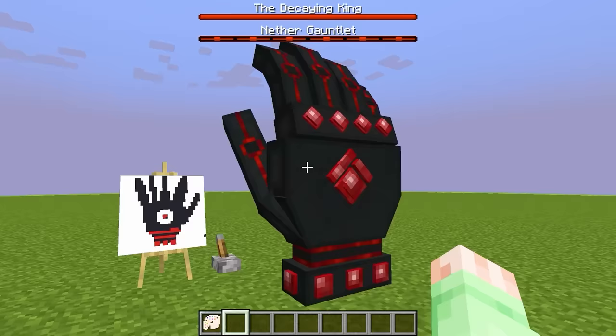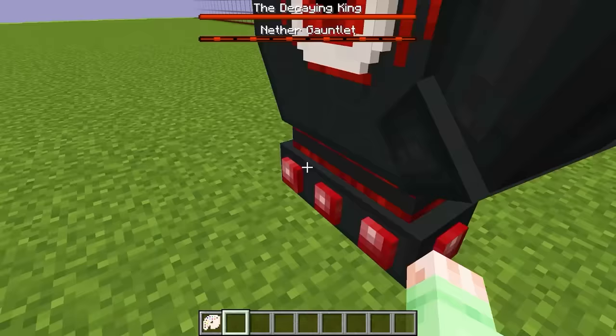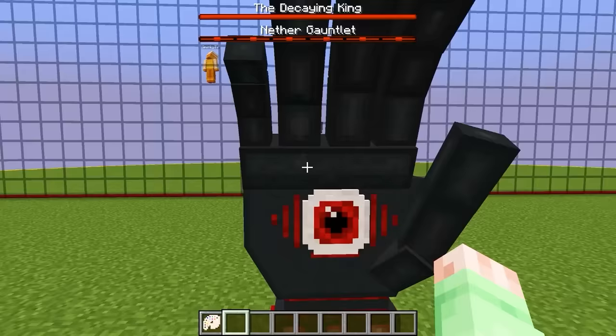I think it might have worked! Look at this - this is the back of the hand. I gotta see the front of it. Is the eye I drew gonna be there? Yes! The eye I drew is definitely there! This is even cooler than the drawing. It has those little red dots at the bottom and red lines on the palm next to the eye. This thing is super cool, I am so happy we got a mob this powerful.